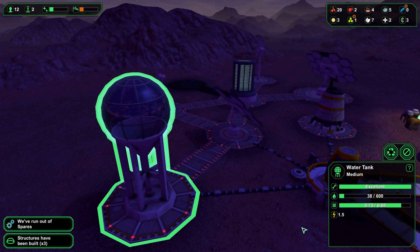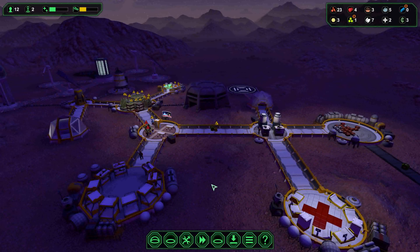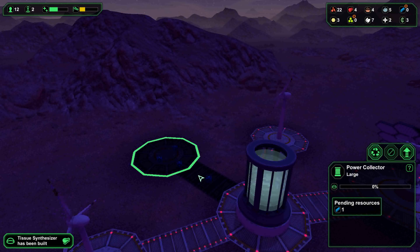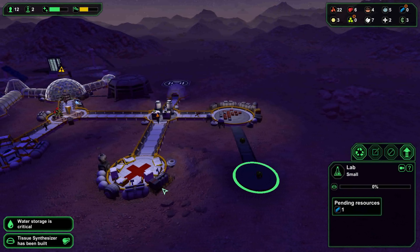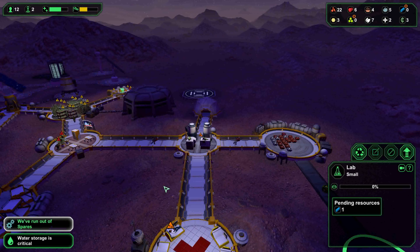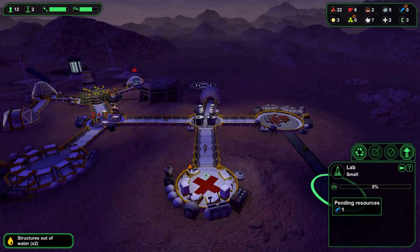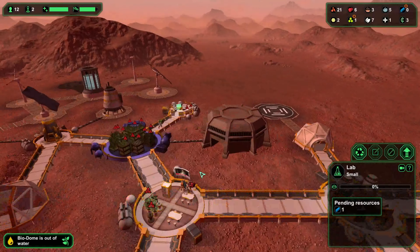The water tank has now been built and slowly ticking up with the excess water. However, that does mean we're going to have to build another water extractor — the water maker. That just needs one up there and one down here. Then once we've got that in, we've got two of our tasks for today crossed off already — that has actually gone pretty quickly. We can then start on our industry side of things.